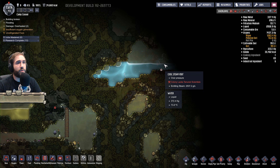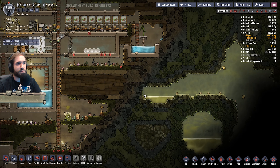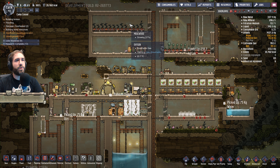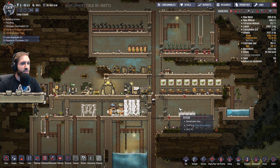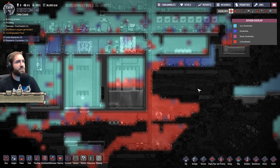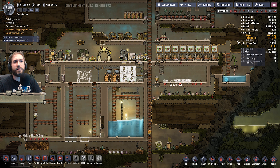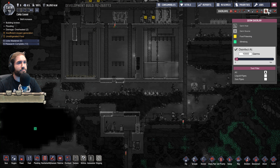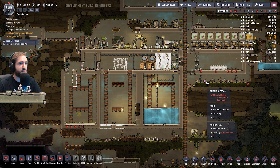We've got a steam vent — it's not a proper water geyser, but it's close. That'll assist us. What's our food situation? We are growing mealwood and bristle blossoms, and we have a few here, there, and everywhere. Oxygen is okay. Algae is dropping. We've got water. Germs? We are clear on germs. Awesome.